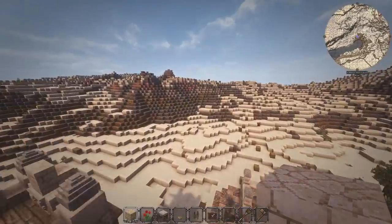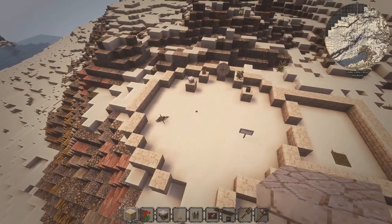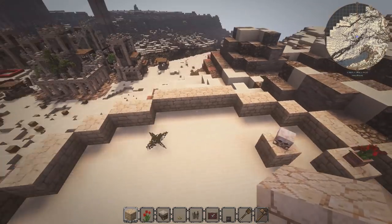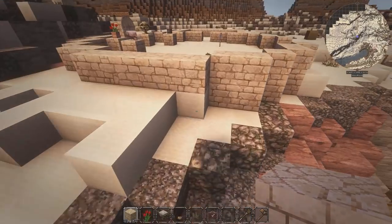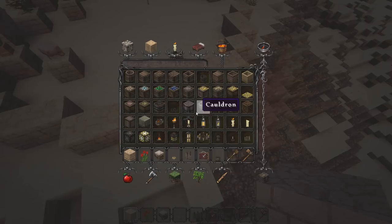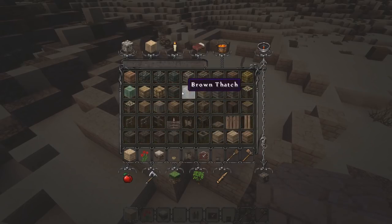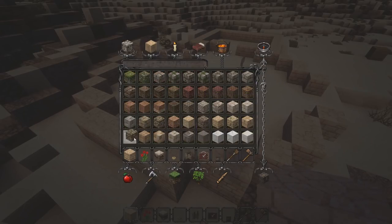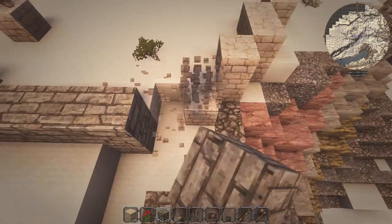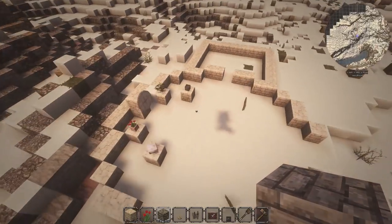Today we're going to be working on a temple, which will be on the top here. I want to talk to you guys a little bit about the lore of this world that we are creating, because I think lore is possibly one of the most important things to get a good world up and running. So I want to chat about that as we go, and then we're going to build a little bit and see if we can do both things.